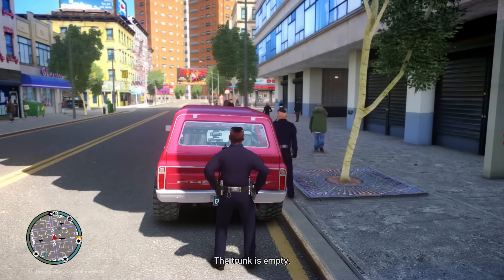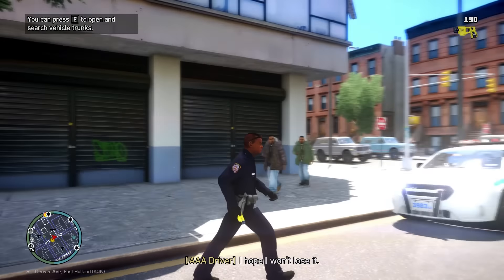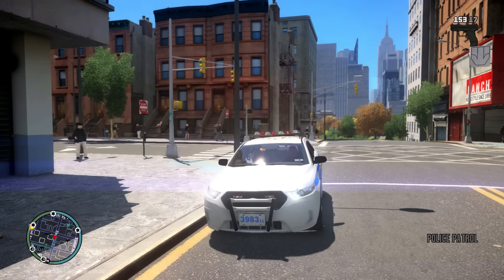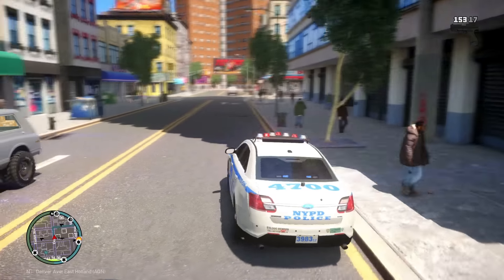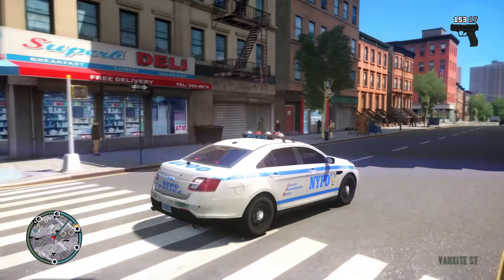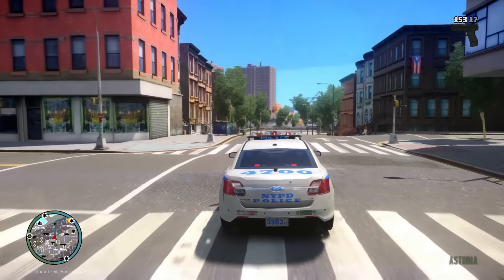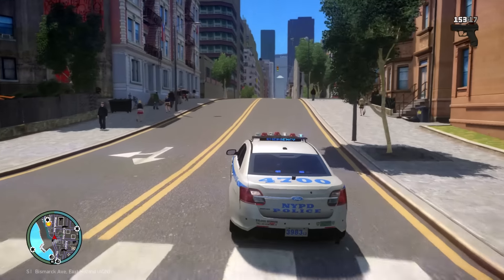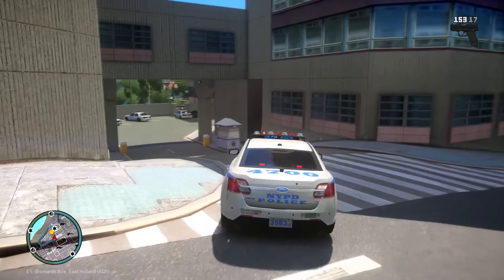Right now we're going to tow this truck out of here. We're going to bring this guy to the station and go back to patrolling. 1.0D just came out and if you guys haven't got it yet, it's on lcpdfr.com. You don't really have to do any special installation — it's just the same as 1.0C, or you can grab the manual installer and drop it over 1.0C. Because I always play online, it's much more stable for me online.